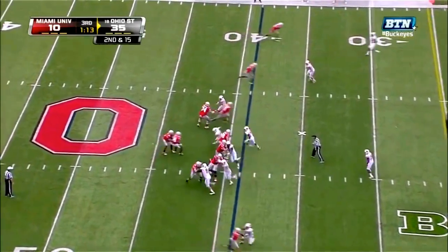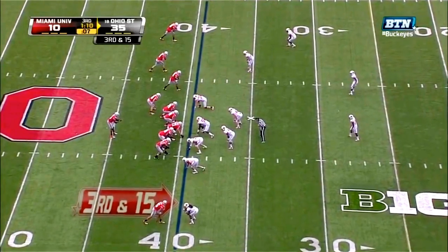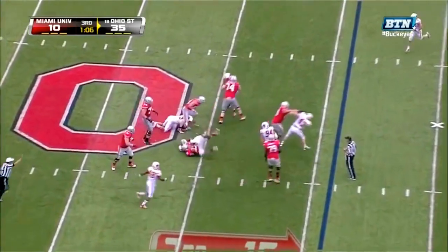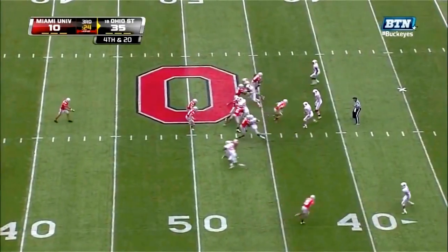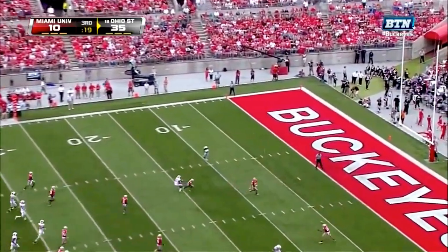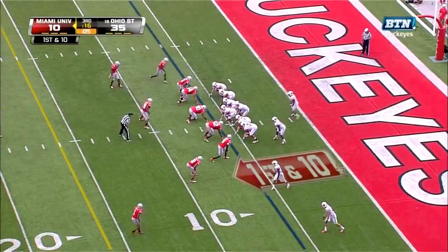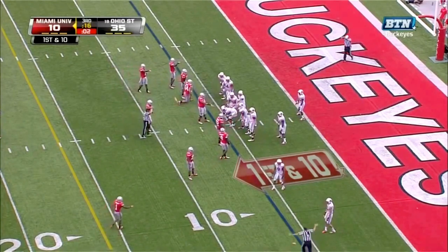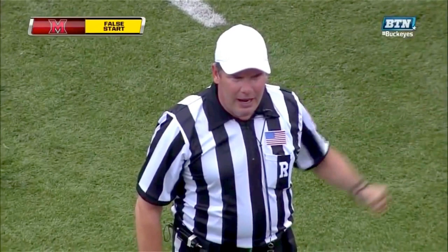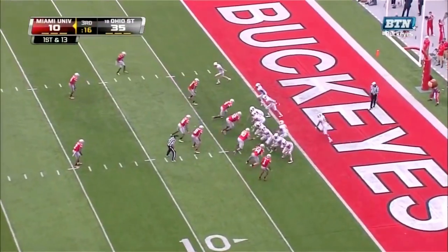He really improves his footwork as a passer. Jake Stoneburner — blitz is picked up but Guyton still goes down. Ben Buchanan and Nunley's going to stay away from it. Going to be downed at the five-yard line. Hit number 71 — half the distance to the goal, remains first down, all over the line throughout the course of the game. Big time hit.